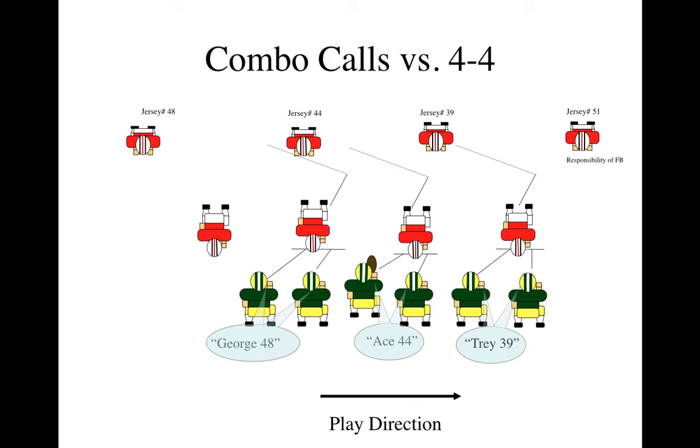Here's a 4-4 or a 4-2-5, basically a six-man box. We have a Tray to 39. On the stretch, the responsibility of the outside linebacker 51 is the fullback — he has force. Depending on if we're in one back, that could be a safety coming from the alley. So we have a Tray to 39, an Ace to 44, and a George to 48.